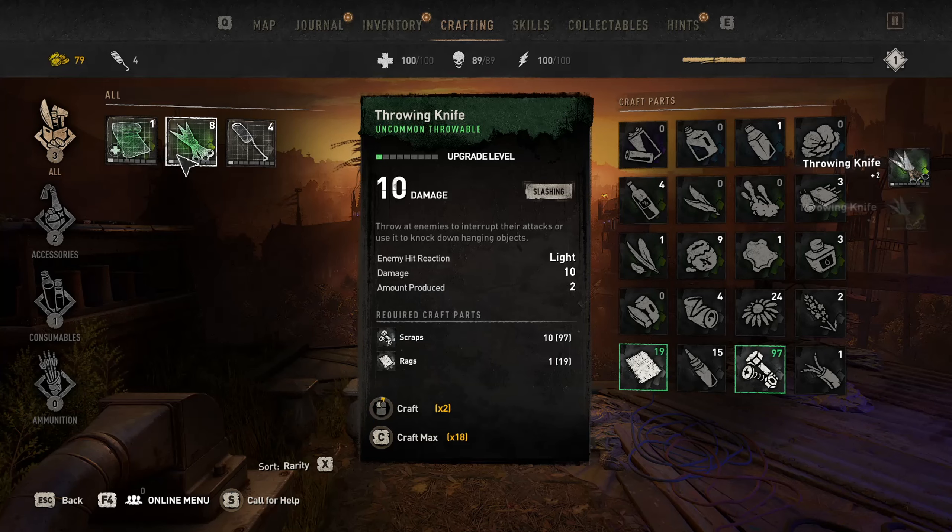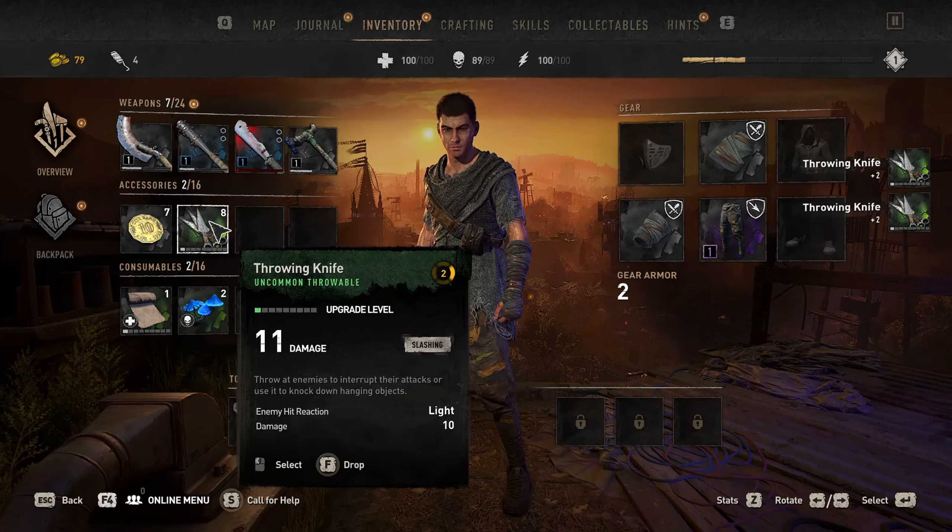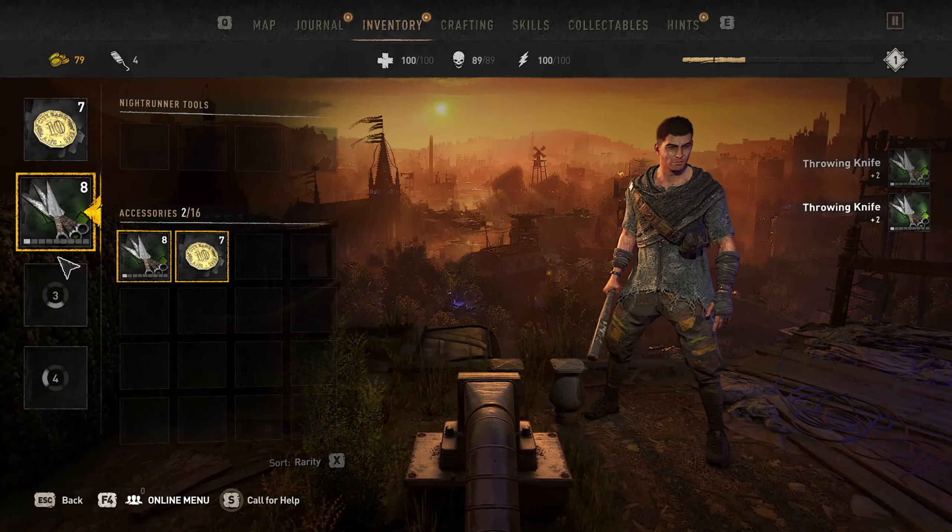I'm going to make a couple here and show you the use of them. Once you go into your inventory they'll be right here — you can equip them in a slot. They go along with the golden coins, so this is essentially a throwable. Exit out and at the bottom left of my screen you can scroll up and down to change what you have equipped.